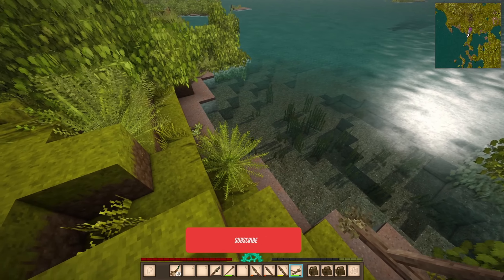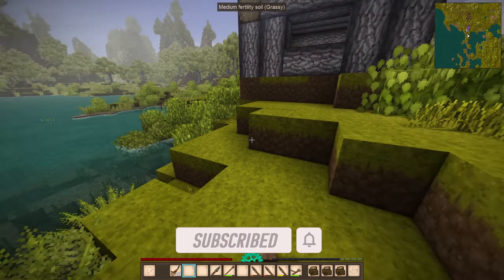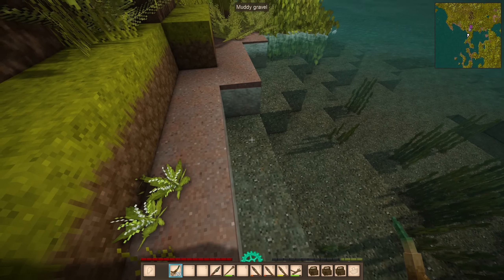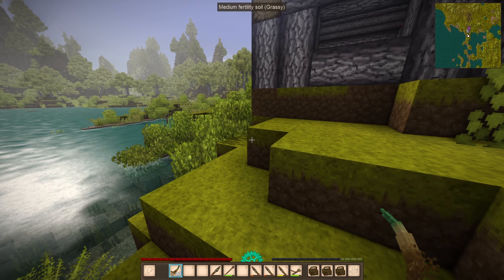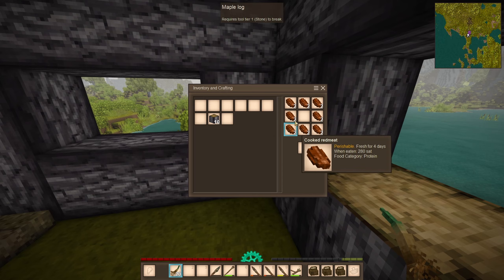I'll go clear this out and flatten it out just above water level and make a small farm. We haven't found much to farm yet except for some cattails, but I'm going to put those in the water out here around the edges so the farm is surrounded by cattails — I think that'll look nice.